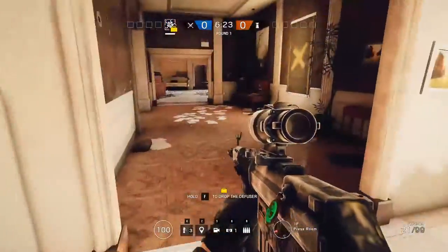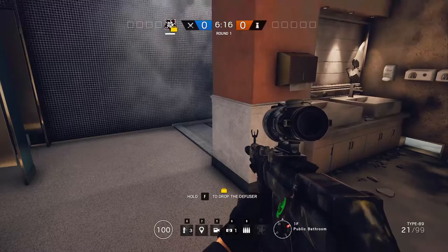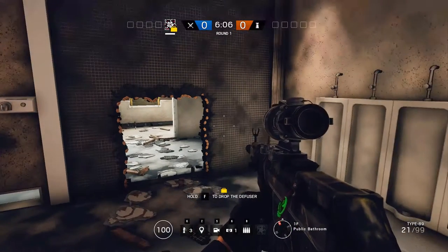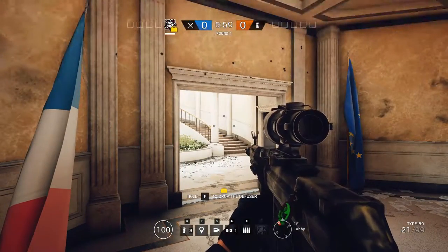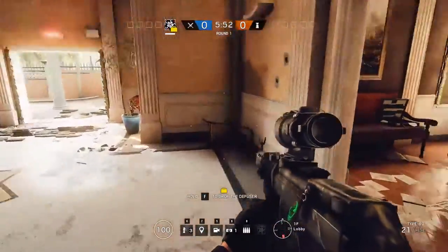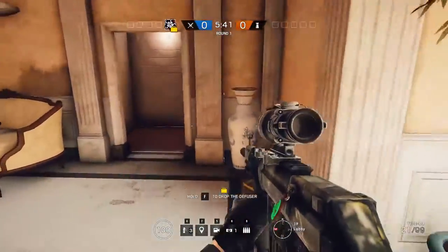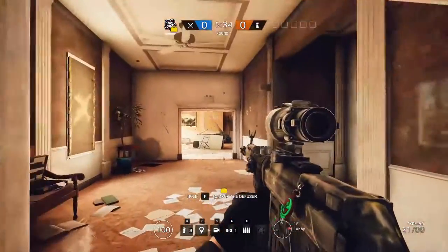It's quite an interesting new breaching tool and I imagine it's going to be used a lot by the attacking side. She pairs well with Blackbeard and you'll benefit from playing Thatcher or Twitch alongside her, similar to how you would with Thermite. The charges are placed and then detonated afterwards, which means a Mute jammer or a Bandit charge can disable your devices. You have to view it as a cross between Ash and Thermite — you have the utility to launch from distance like Ash, but you detonate like Thermite, so charges can be taken off.